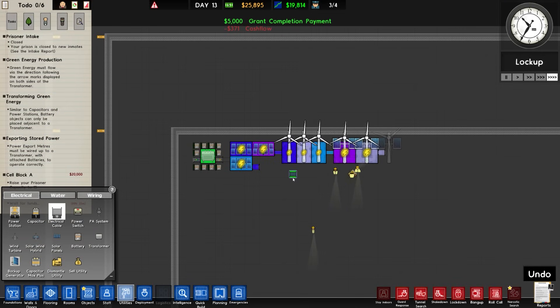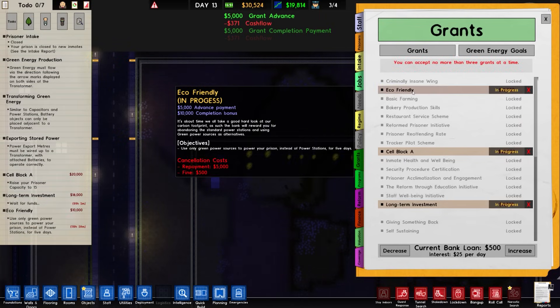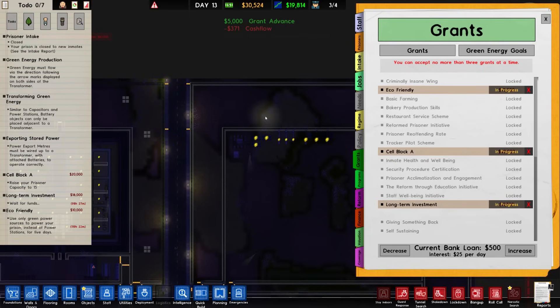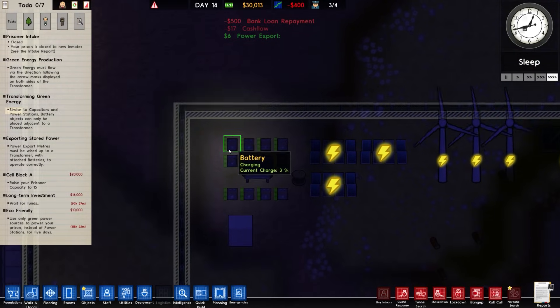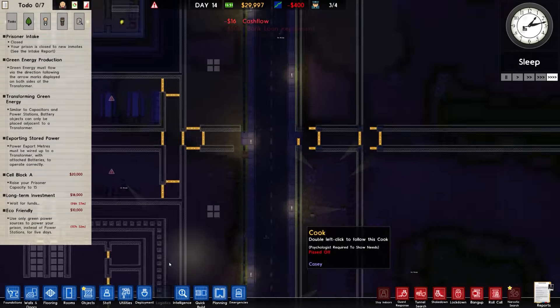There's the grant completion. I'm going to go with eco-friendly — that's to only use green power sources to power your prison instead of power stations for five days. I'm going to decrease the bank loan to nothing because we are at our maximum credit rating. We are now actually charging some of the batteries.